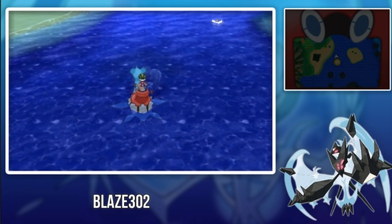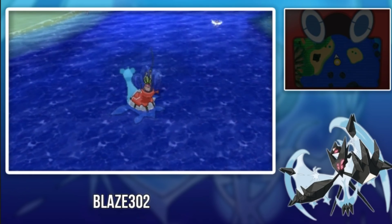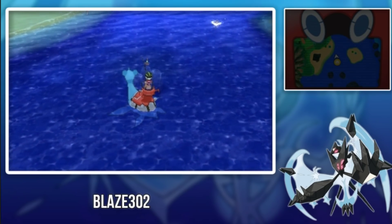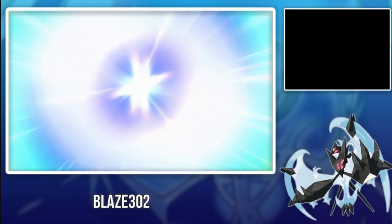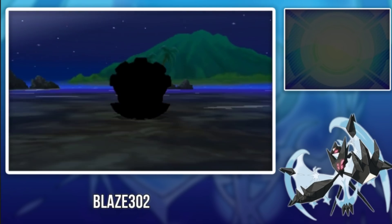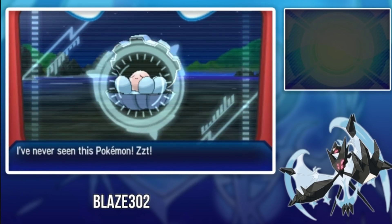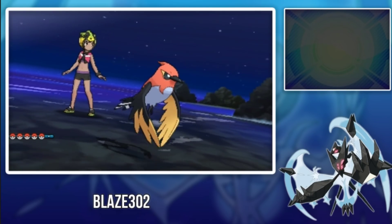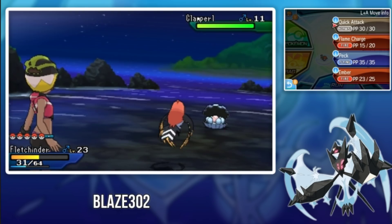What's up everybody, it's Blaze, and in this video I will be teaching you guys where to find Clam Pearl. Clam Pearl is on the very first island, Melee Melee Island, inside the Melee Melee Sea. Just fly to Route 1 and, as you can see, you have to fish at those little rocks in the Melee Melee Sea.